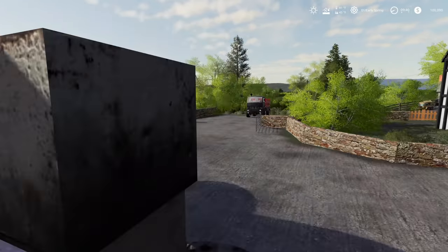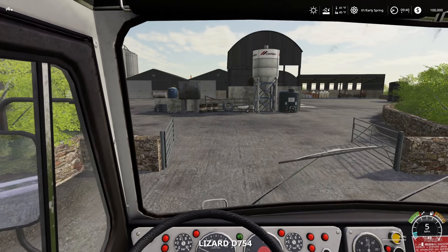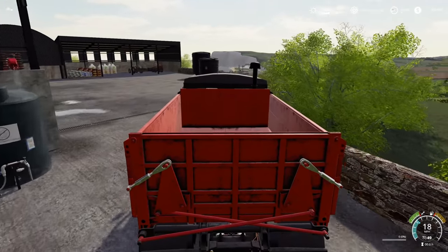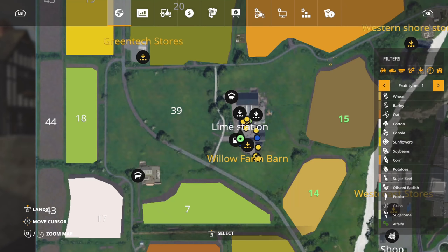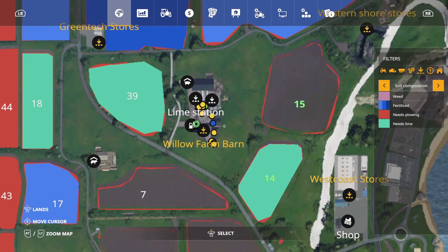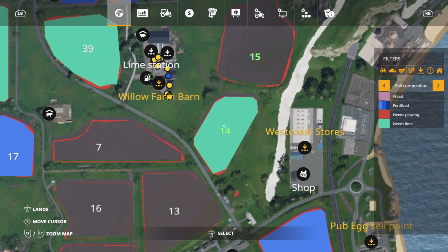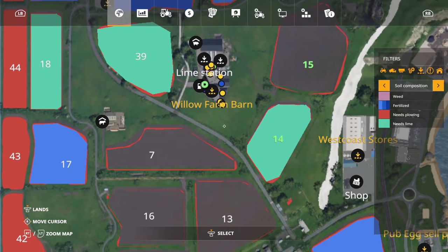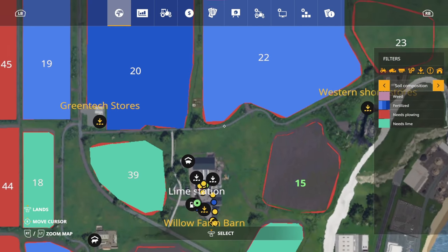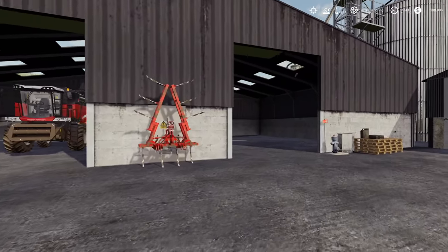Let's jump right in and make some stuff happen. First up, we need to plow around the edges of our fields. Some of the fields are good and some aren't quite ready. Also, we have two new crops with this map — alfalfa and rye — which I do plan on doing stuff with. They are working with seasons. Field 14 needs lime and plowing around the edges, and field 15 needs plowing around the edges as well.